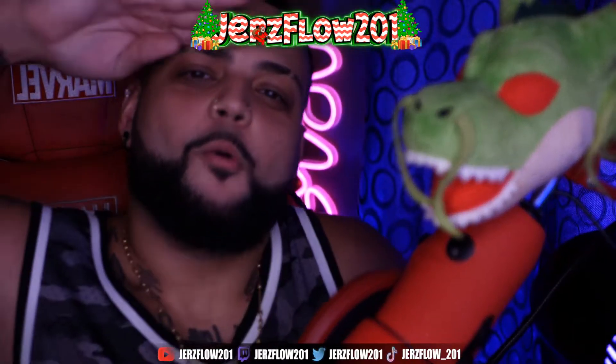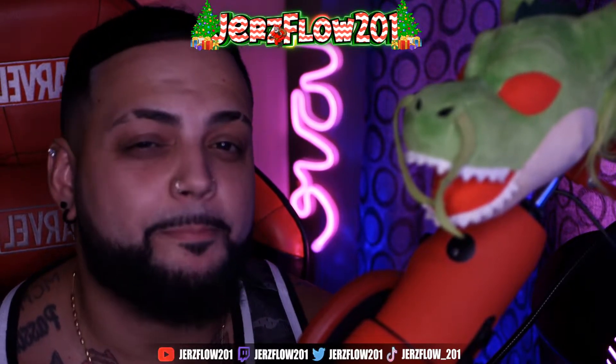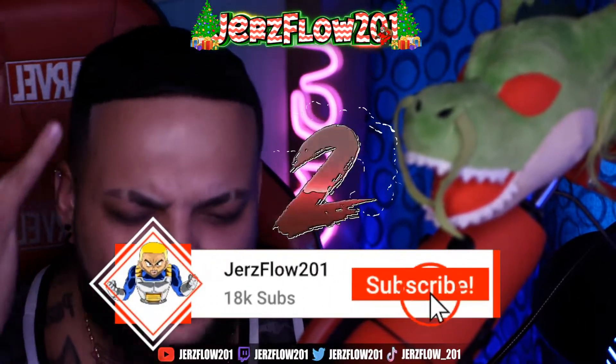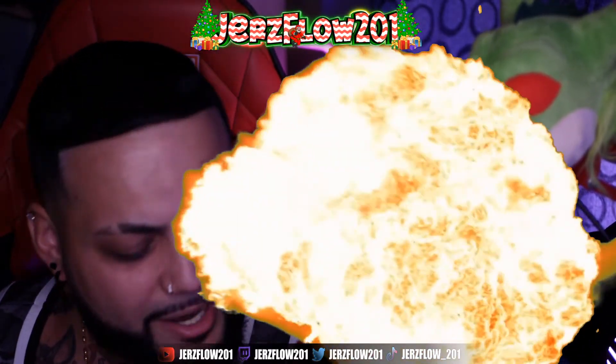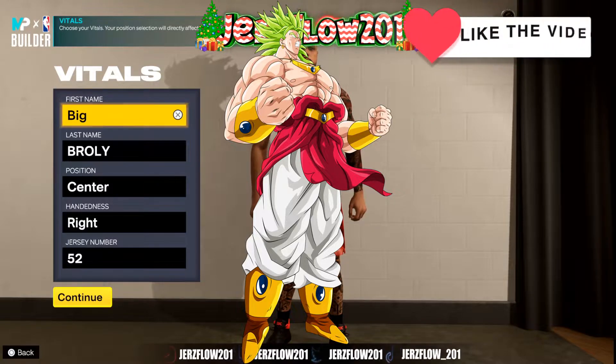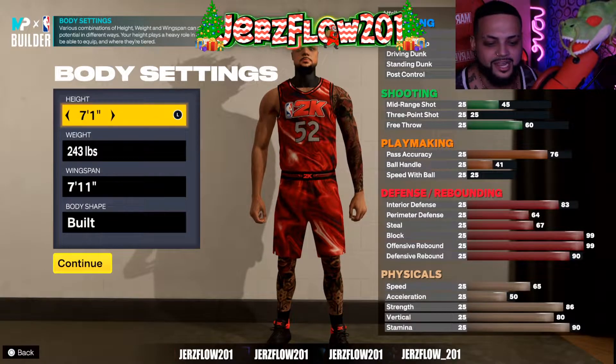What is going on guys, it is JerksFlow2 here with the official NBA 2K23 demigod center. This build is absolutely crazy. Drop a like and drop a sub, we're trying to hit that 18k. This is a straight demigod, big brawly center right here, number 52. This build is just amazing.